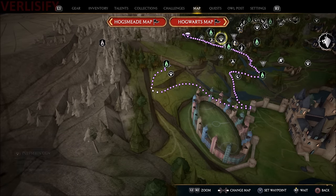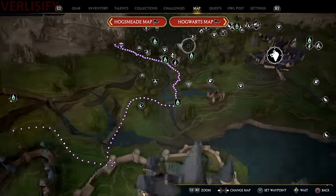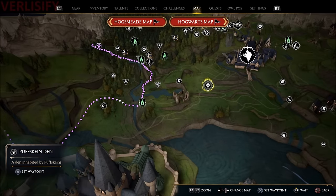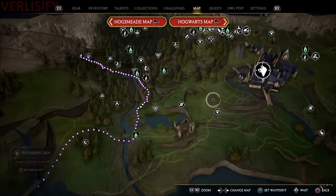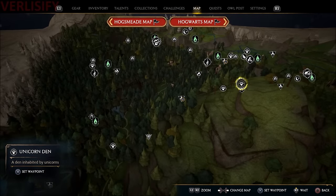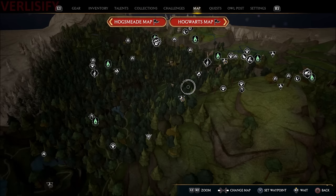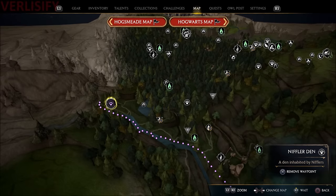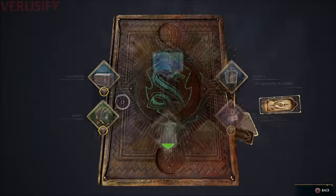On the map we have the Mooncalf Den, and the Puffskein Den over here — there are multiple locations for even the same species of beast. So we have another one for Puffskeins, another one for Mooncalfs, and deeper in the Forbidden Forest we can see Unicorns. As you keep looking around you can find different ones, like the Giant Purple Toad and the Niffler. Nifflers are going to be very useful, so let's head on over there.